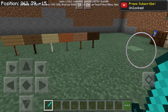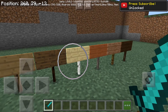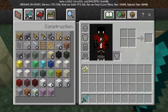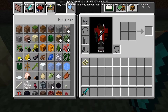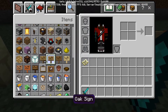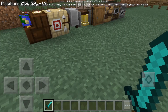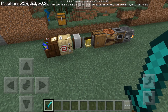One of the greatest features they added are different signs. So now this, since it was called a sign before, has turned into just an oak sign. If you look it up in here, you'll get oak sign, spruce sign, jungle sign, acacia, and dark oak. So some other features that were added in 1.9 are these kind of useless objects.